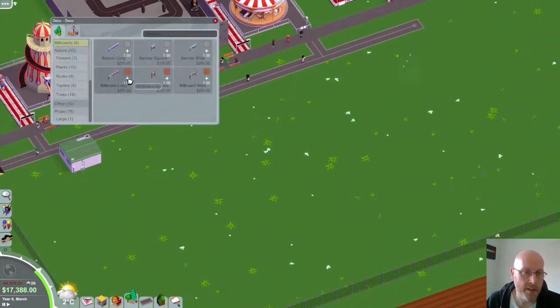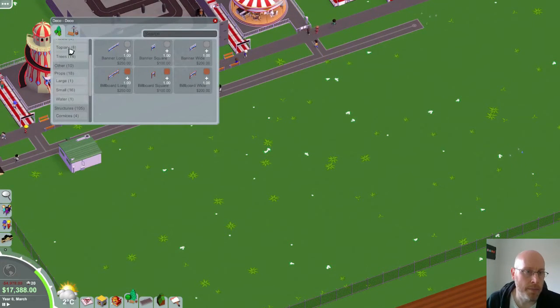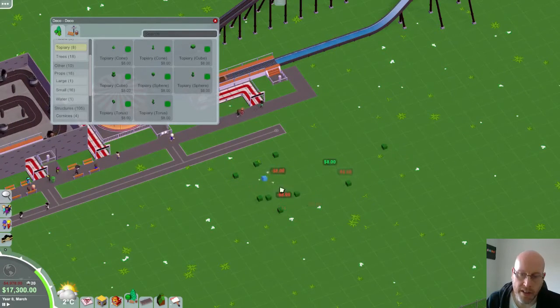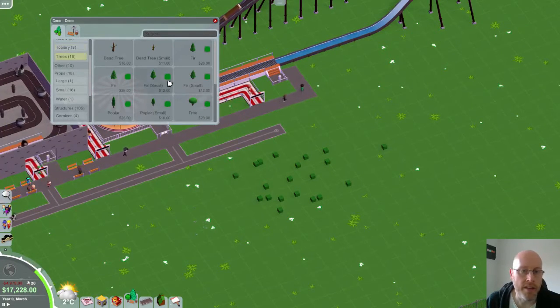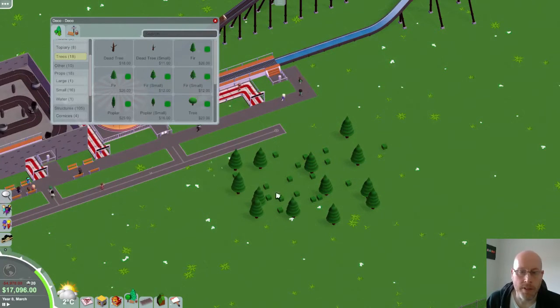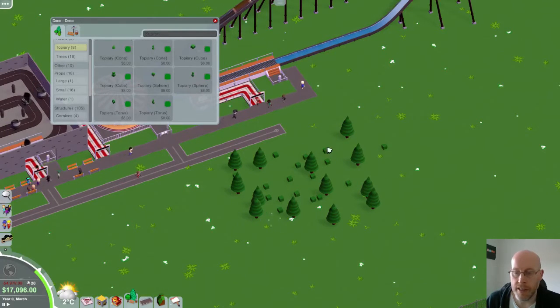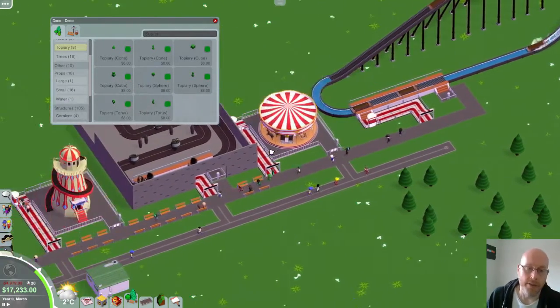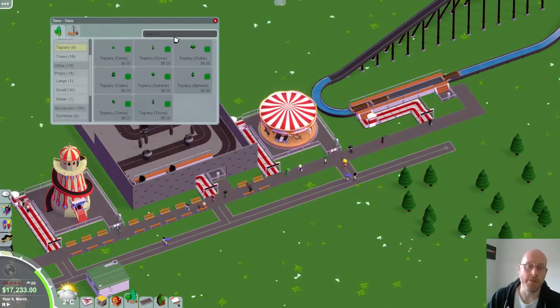They've got a handy delete option. If you've got some scenery — say some trees — and you want to delete them, the old way was to right-click individually on each one. But now you can just right-click on the first one, keep your finger down on the right mouse button, and just drag over, and it'll delete the same type of scenery. Much easier to delete stuff of one type while leaving all the rest of the stuff around untouched.